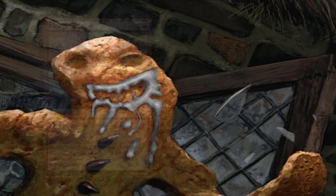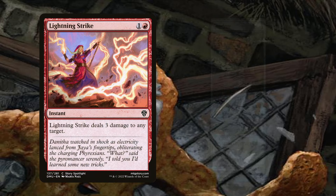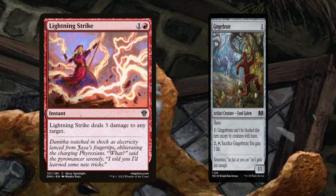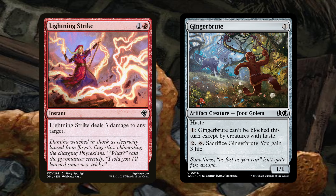Next up, Lightning Strike is out for an additional copy of Gingerbrute. Would ginger get in upon us — it didn't add up that we'd still want to play such a high density of three-mana burn spells when so many cards in the cube can gain three life on a whim. We determined that Lightning Strike essentially has no text in the new delicious meta we've created, and so it's finally time to cut this long-time classic.